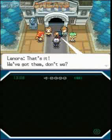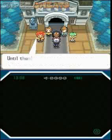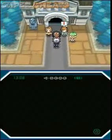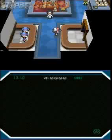Everyone's going to talk and then they're all going to take off. And if you've got that fossil and you have an open spot in your party, you can go inside the museum. The guy on the right at the desk will take all your fossils you find in this game and turn them into Pokemon.